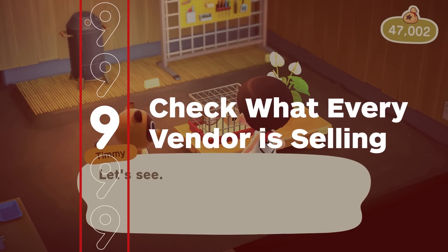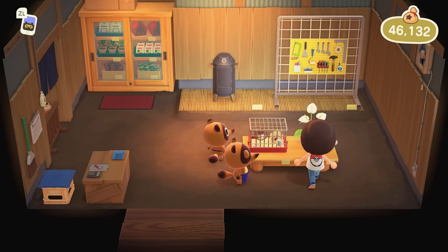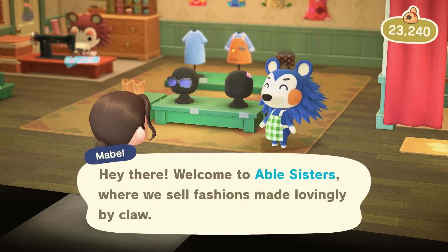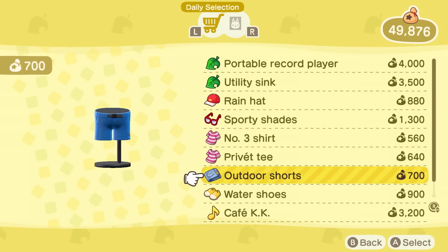This one goes without saying, but always check what every vendor is selling. Timmy and Tommy rotate their furniture, wallpaper, and floors daily, and the Able Sisters also rotate a lot of their clothing options. Even Tom Nook's terminal will usually sell a new K.K. Slider song each day.